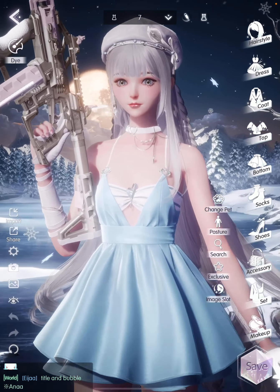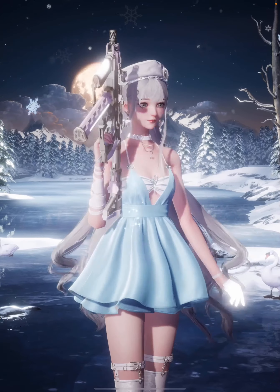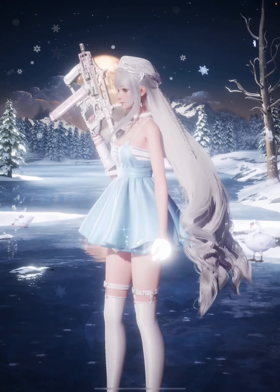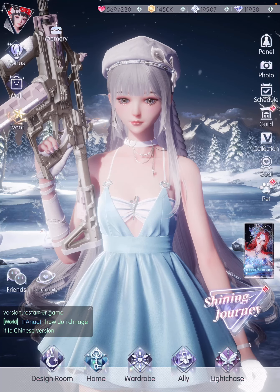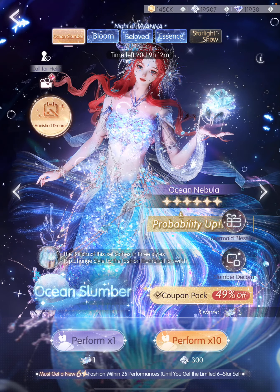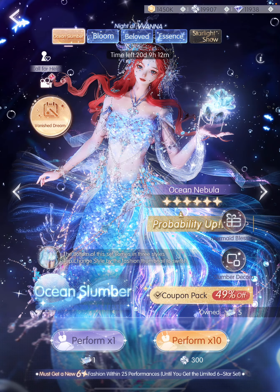My favorite item from the last five-star gacha was this gun — it's super cool — and I love this long decommer as well. So this is what I've been wearing so far. But today it's all about mermaids and masquerades, so let's jump straight into today's six-star Ocean Slumber gacha.